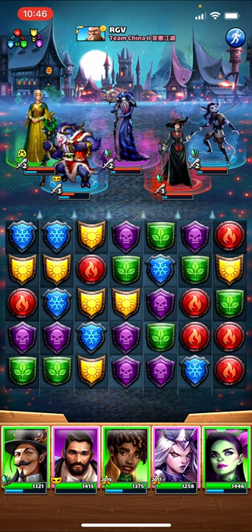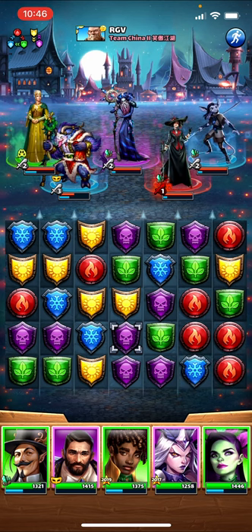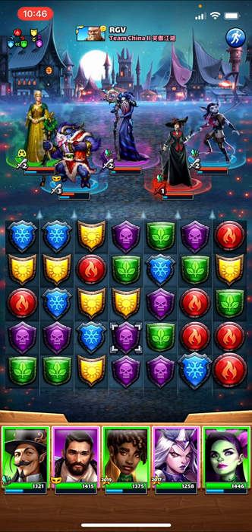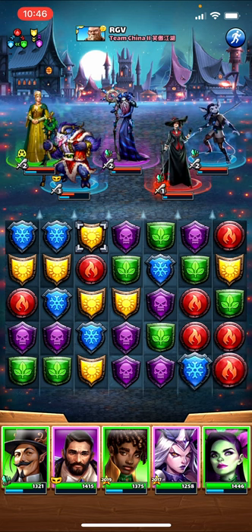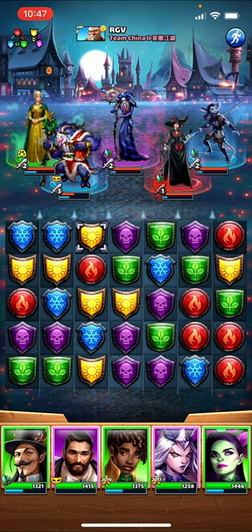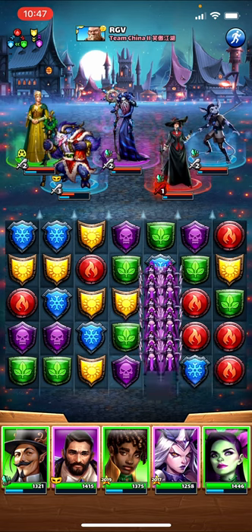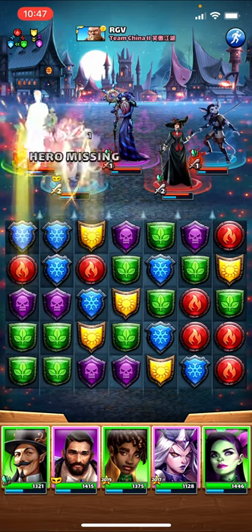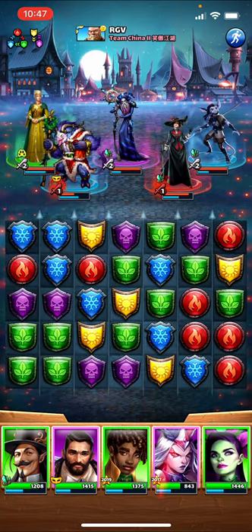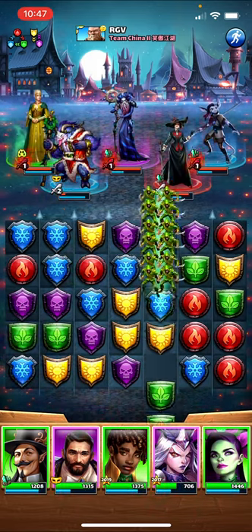I have a few options: I can make this purple match by dragging to the right, which puts a green in that tile space. If I then make this yellow match by dragging it down, I'll have another green match I can make, which means in a couple of turns I'll have my three green matches. So since I'm going for the third, I think that's the right decision — I just need to make sure we get there before Krampus fires.